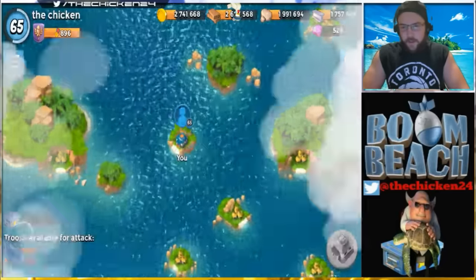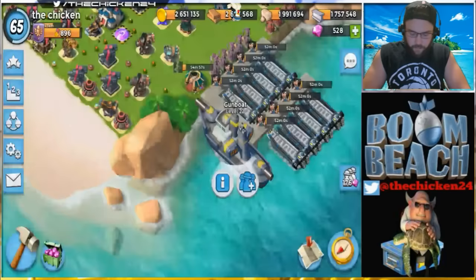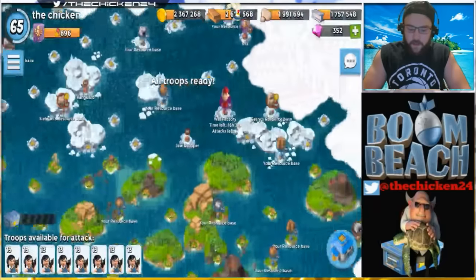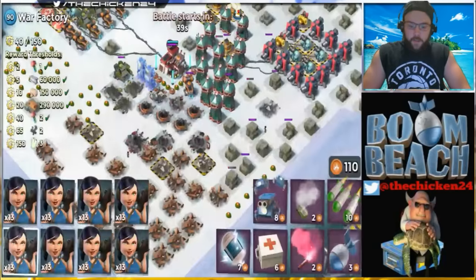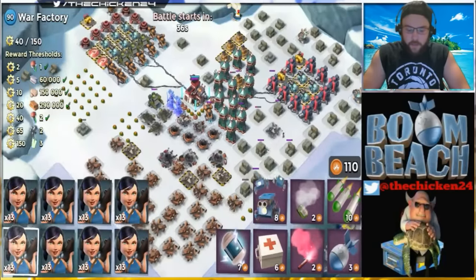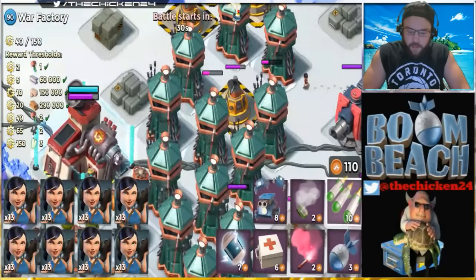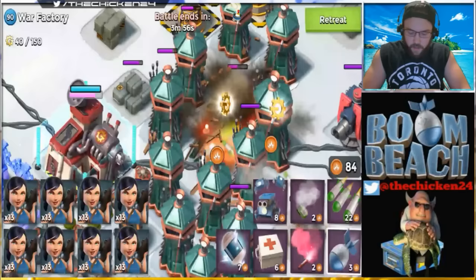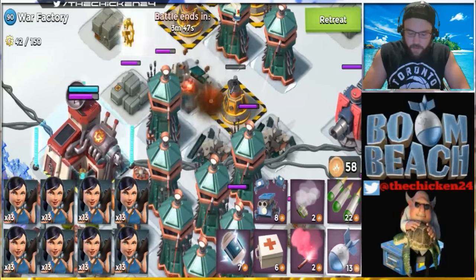We'll train up the Zookas and try to do it here — if we can't, we'll use another attack. Interested to hear your thoughts on what you used today or what you think is the best strategy. Maybe boosted Tank Eds going around the left and clearing from the top could be viable if you had enough red statues boosted — you'd need a whole lot of health and a ton of GB for that obviously.